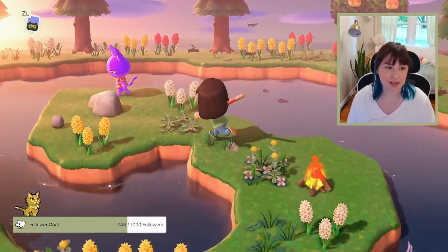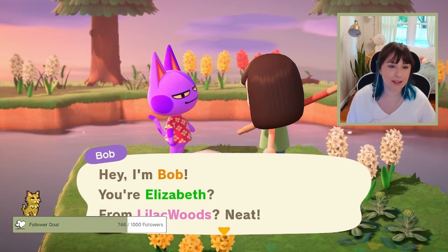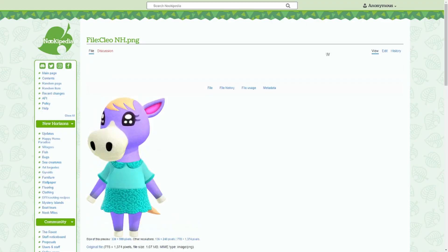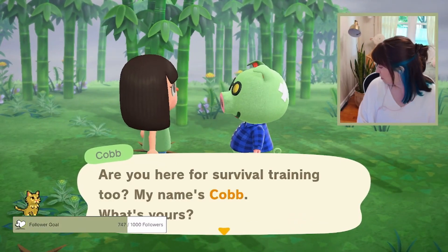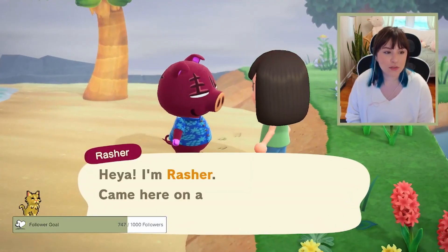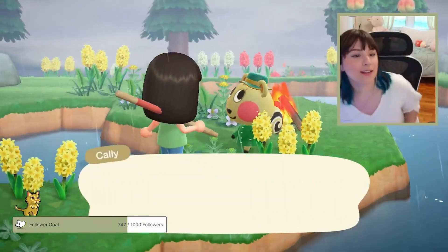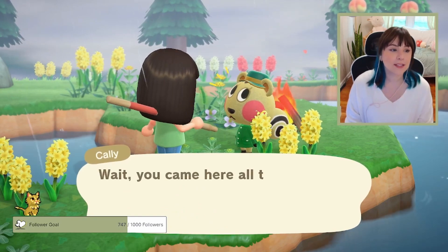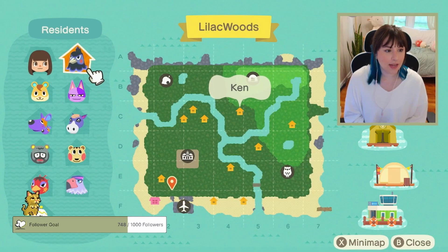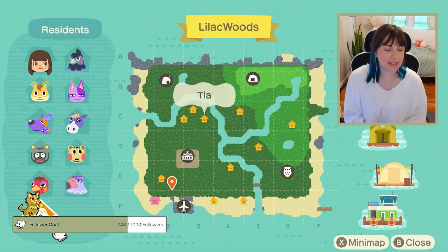Then we started villager hunting. I absolutely had to take home Bob — I adore him and I've never had him on any of my Animal Crossing islands before. Some of this is footage from my streams; if you're interested, my Twitch is linked in the description and I've been streaming three days a week. We saw a few cute villagers on the initial islands we visited, but as soon as I saw Cali I absolutely had to take her home. I love her so much, though I'm not sure if she'll be on the final version of Lilac Woods. We ended up with Ken, Bob, Hamlet, Sylvia, Cleo, Cali, Barreled, Rio, Quinn, and Tia — some cuties, and a few I absolutely want to get rid of.